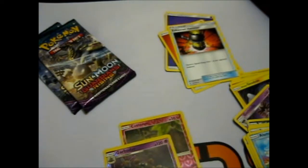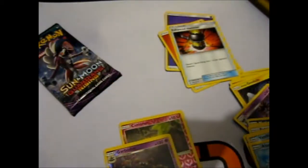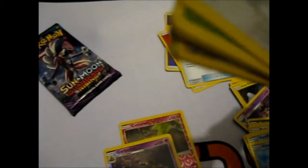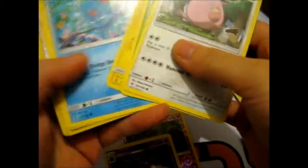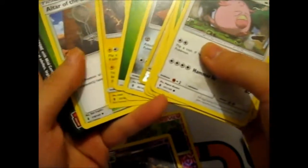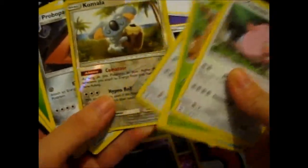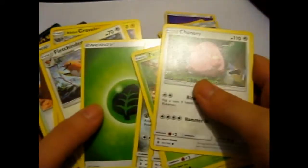So technically I don't really need to search for Tapu Lele anymore, but let's finish this. Going for it the other way that Darium does — just like this. This one, we had a Koala Reverse and the Promo Pass was the rare.